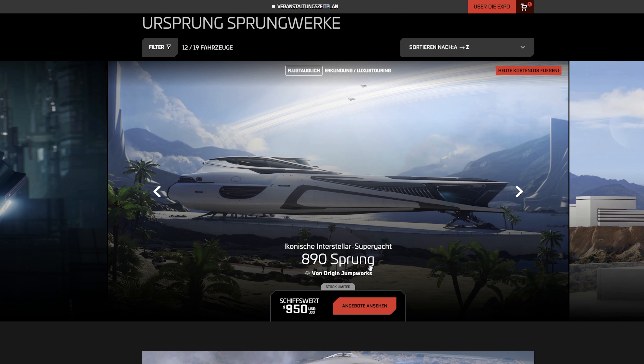Heute ist dann Aegis Dynamics dran – die Idris und die Javelins sind beide kaufbar, ebenfalls 17 Uhr, 1 Uhr und 9 Uhr morgens. Wir gucken uns das zusammen gemeinsam heute im Stream an – um 16 Uhr geht es dann wieder los. Heute haben wir ein Aegis-typisches Giveaway. Wahrscheinlich wird es in Richtung Vanguard gehen, vielleicht auch eine Vulcan oder eine Sabre. Schauen wir uns dann gemeinsam an – 16 Uhr einfach im Stream.